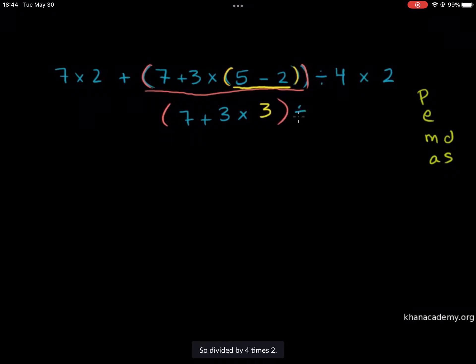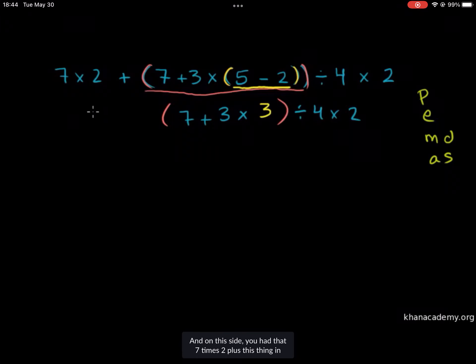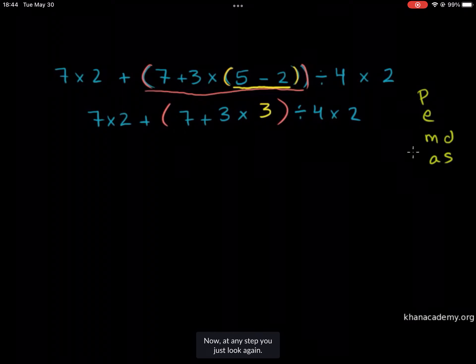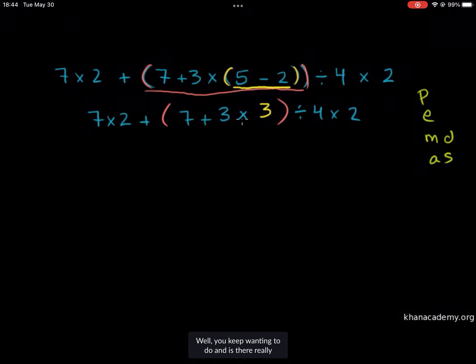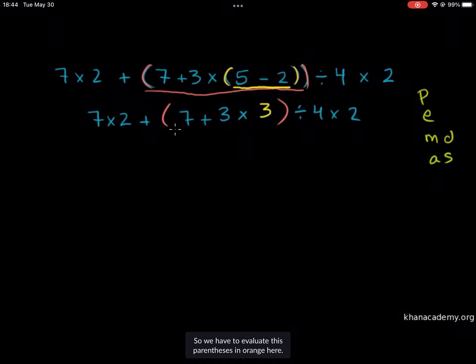So divided by 4 times 2. And on this side you had that 7 times 2 plus this thing in orange parentheses there. At any step, you just look again — we always want to do parentheses first; we keep doing this until there are really no parentheses left. So we have to evaluate this orange parentheses here. But in order to evaluate it, we have to look inside of it, and when you look inside of it, you have 7 plus 3 times 3.